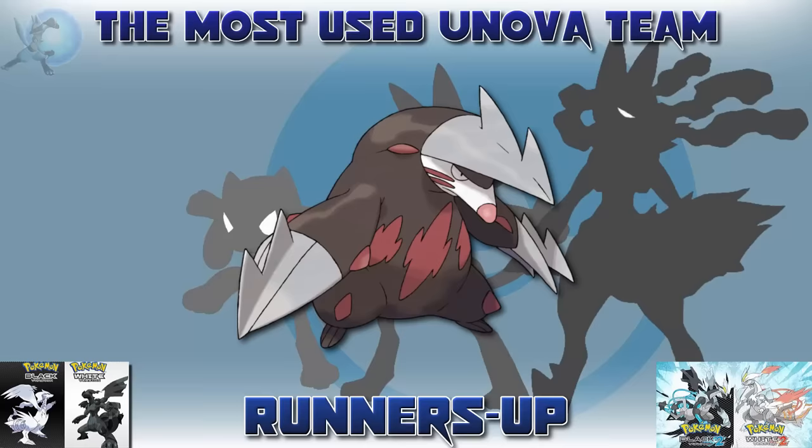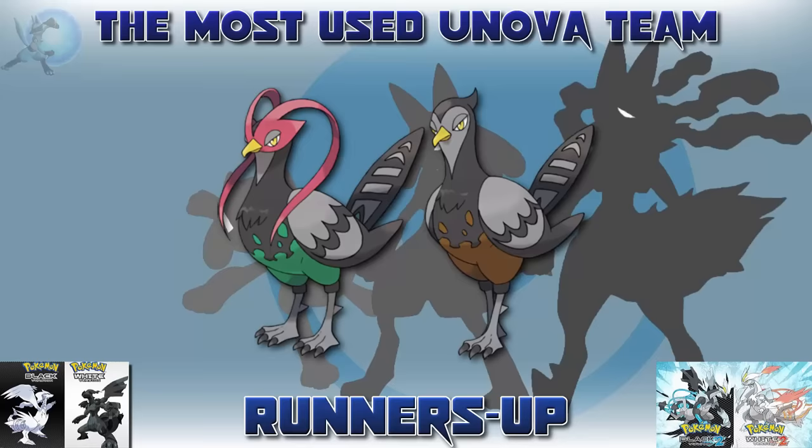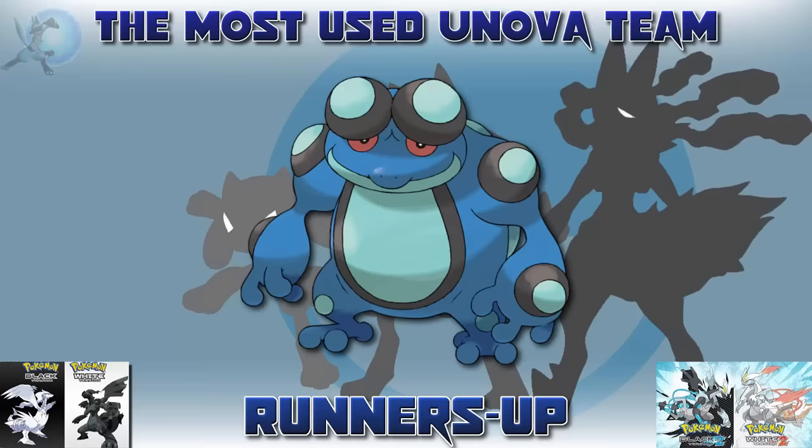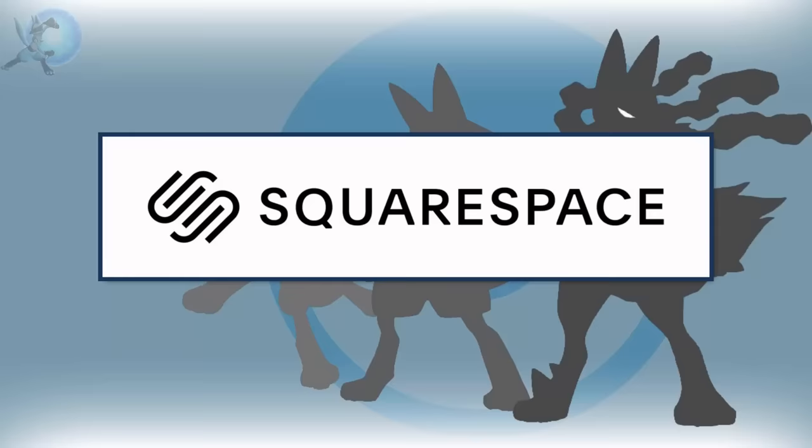Other Unova options were Stoutland, being somewhat popular at the beginning of the game but falling off later. Excadrill, losing out quite badly to Krookodile. Darmanitan and Volcarona being other Fire type options. Unfezant, being an early-game Pokémon and Flying choice. Eelektross and Galvantula being popular Electric type choices. Flygon was another very popular past-generation Pokémon that also most likely would have been the Flyer of the team. And Seismitoad — shockingly.